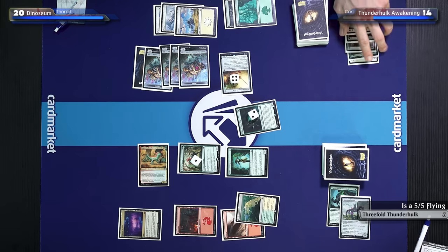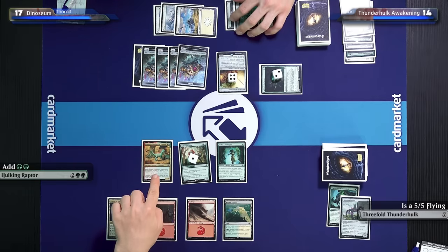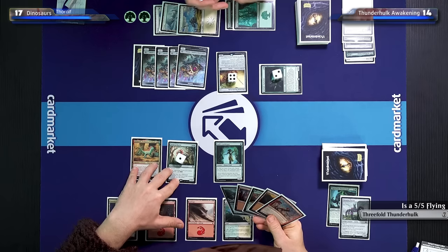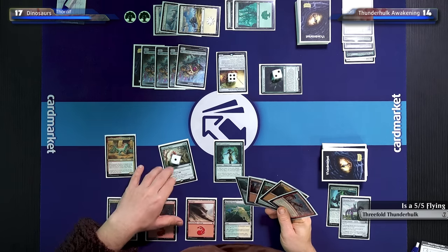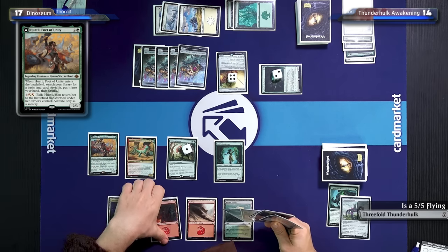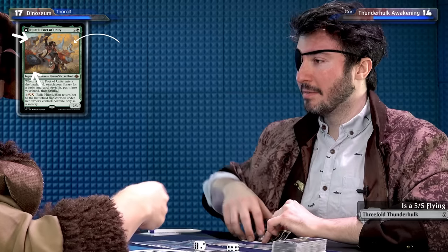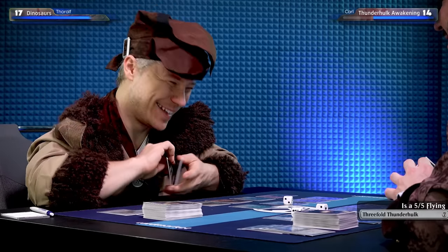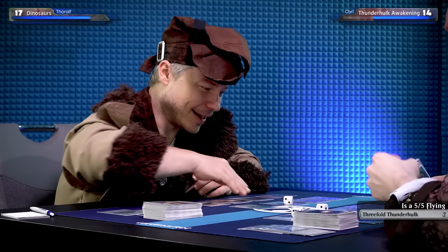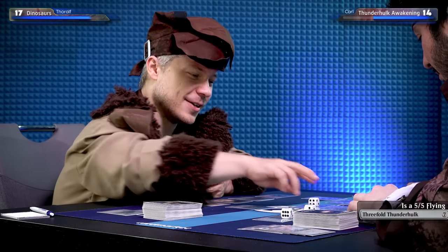I'll attack you for three — you'll go to 17. I'll make two mana. We have issues, but you also have issues — I think I have a gnome army. I'll use those two mana to cast Huatli, Poet of Unity. It's a legendary human warrior bard. When Huatli enters the battlefield, search the library for a basic land card and put it into my hand. For five mana I can exile Huatli and return her to the battlefield transformed as a saga. Then I'll attack — all the gnomes, everything. You take two, go to 12.